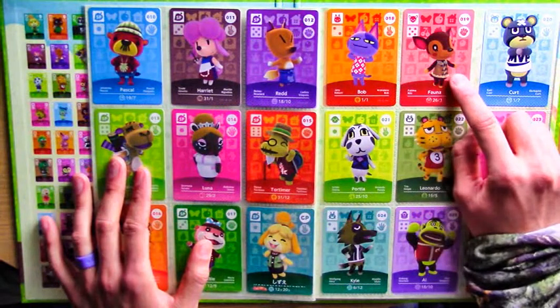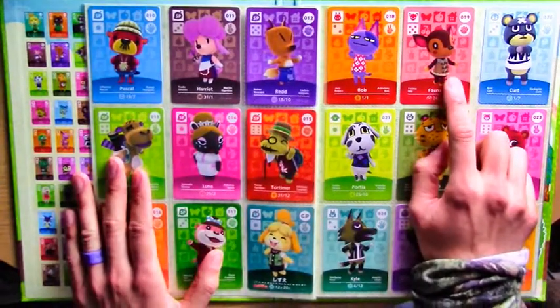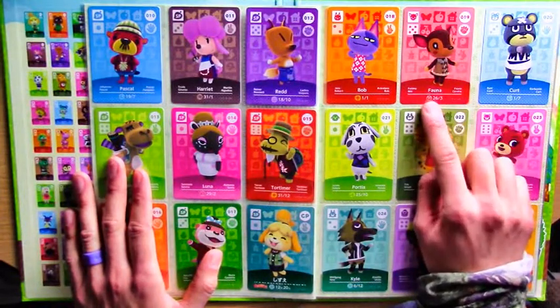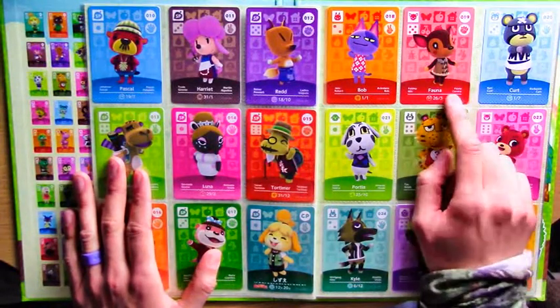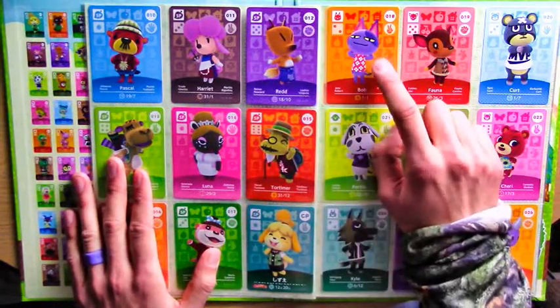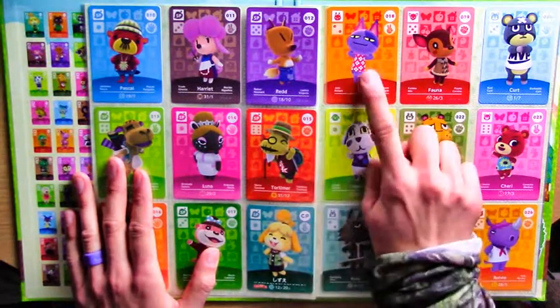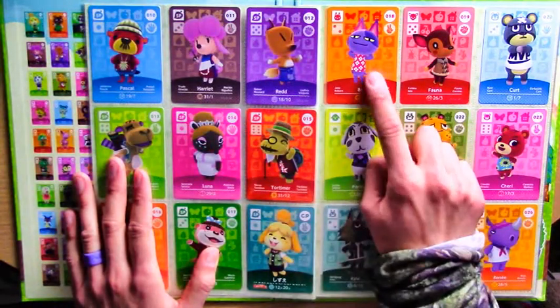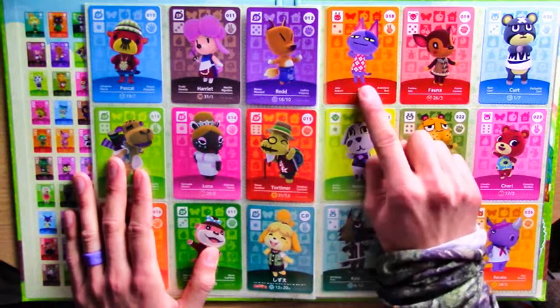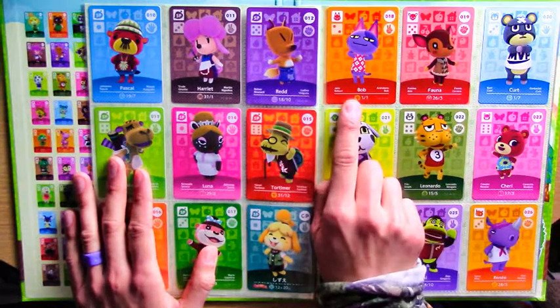If you see Fauna for sale and you haven't got her yet, I would recommend getting her individually just because she might be harder to get otherwise. Bob - I actually had Bob in my very first GameCube game and he became my BFF. He's a cool character, I think a lot of people like Bob - he's really laid back. A lot of the cat characters are firm favourites.